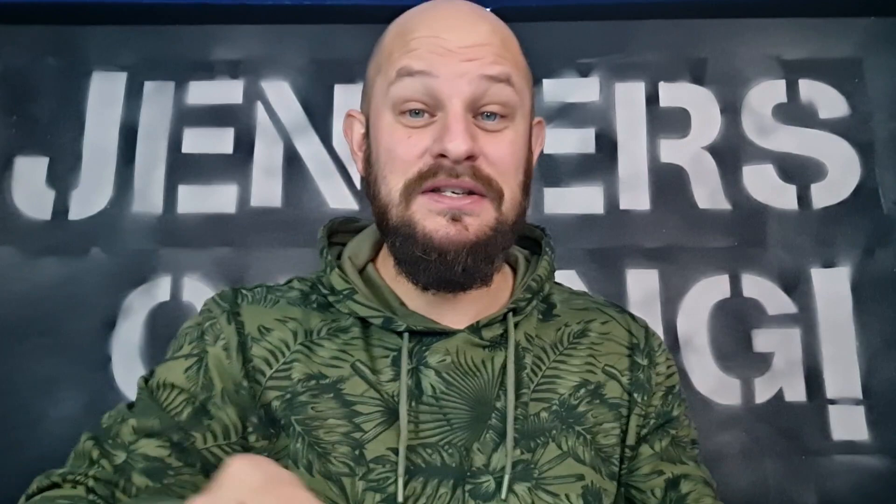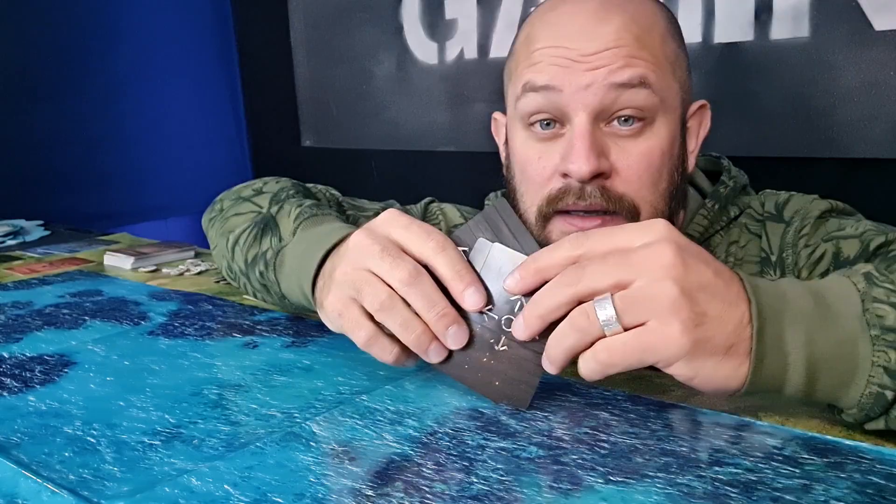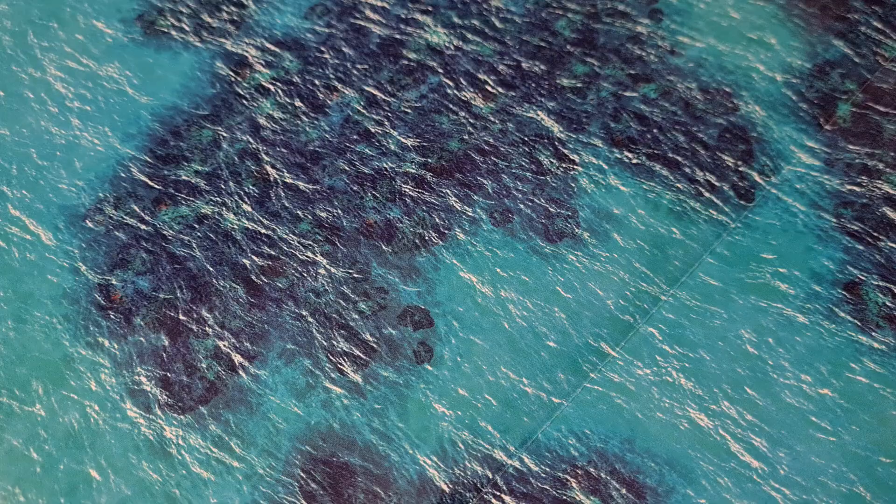Then we need to draw three of the setting cards, which give you different kinds of terrains out on the playing field — and the terrain can look in a bunch of different ways. Then we also need to take three of the deployment cards, which will determine where you should put your ships. Then we need to take three of the advantages and condition cards.